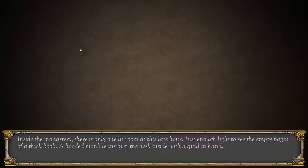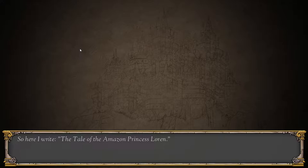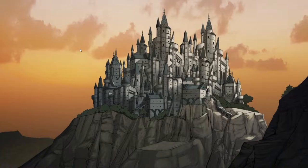I'm going to be doing a lot of reading. Inside the monastery, there is only one lit room at this late hour — just enough light to see the empty pages of a thick book. A hooded monk leans over the desk with a quill in hand. I am the monk. I am here to write a tale so epic that I cannot sleep until it is told. So here I write the tale of the Amazon princess, Lauren. I start this tale from the very beginning, back in a time when the world was blissfully unaware of the turmoil to come.